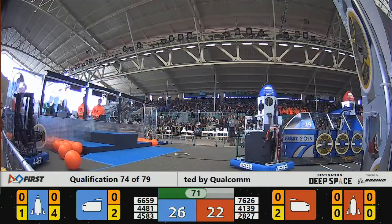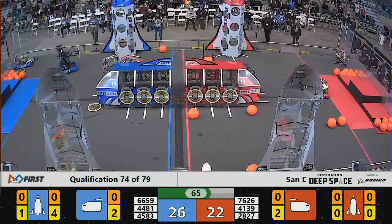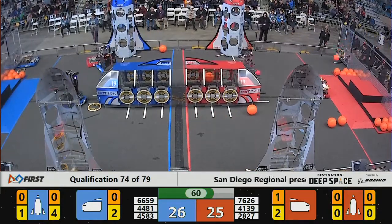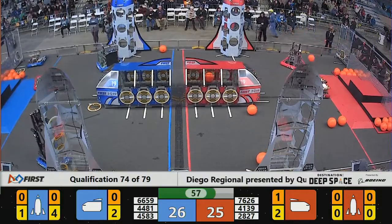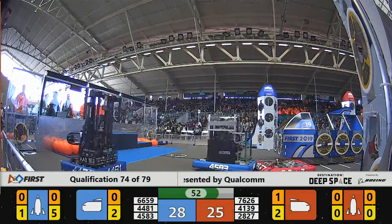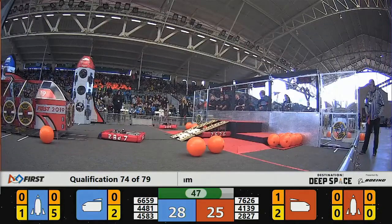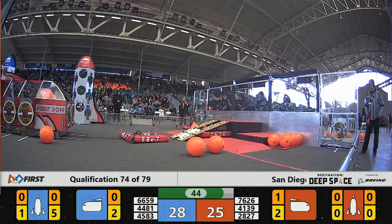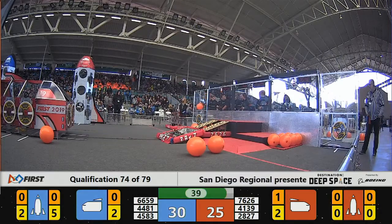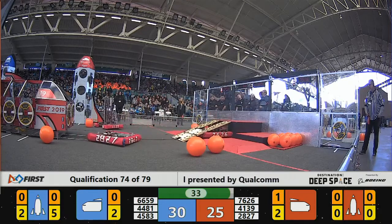Still a very close match, 26-22 in favor of the Blue Alliance. Each time the Rembrandts score a hatch panel, it's worth two points. Red Alliance scores a piece of cargo into their cargo ship on the near side for three points — and that closes the gap, 26-25. Blue with a narrow one-point lead. Rembrandt's going up high again with a sixth hatch panel scored on the far Blue Alliance rocket. They're going to go over to the near side Blue Alliance rocket and place another panel there. Blue starting to stretch their lead again, 30-25 here as we get down to the last 30 seconds.